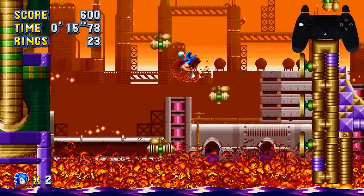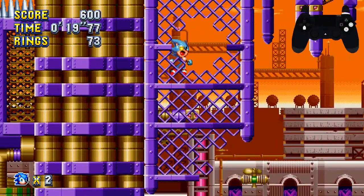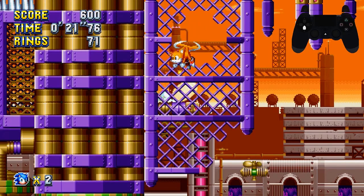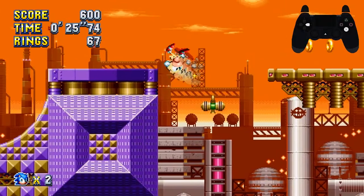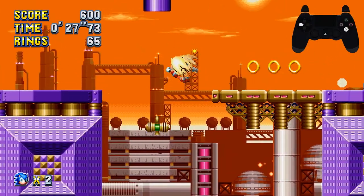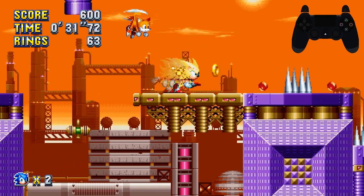Keep jumping so you don't fall into the oil and die. Get to these fans and then grab yourself your big ring. Transform, charge a full spin dash, and then run all the way across up to this section. Once you get here, jump towards where the fans are. Once you're under a fan like this, it'll keep you floating up — you can't do anything until you move left or right off it.